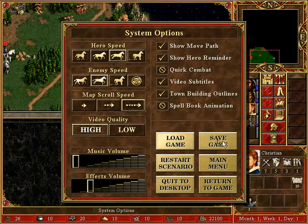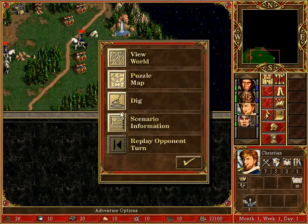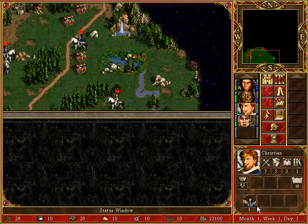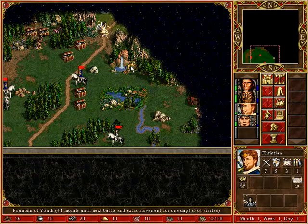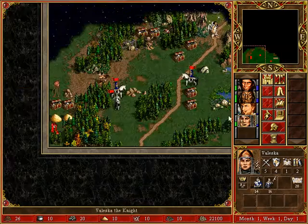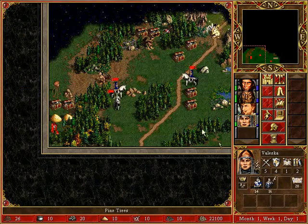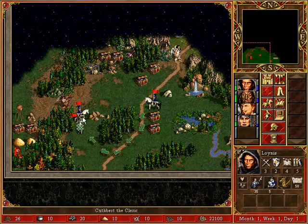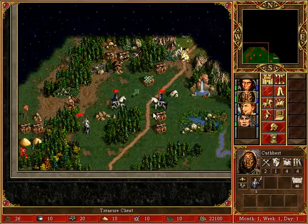Looking at the scenario info — my heroes are limited to level 12, but my eight strongest heroes will travel with me. That's a good thing to know because I need more heroes. The eight strongest heroes mechanic means more units at the beginning since you can spread them to the good heroes.